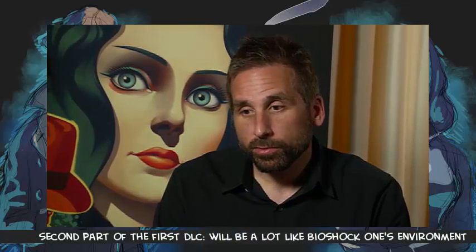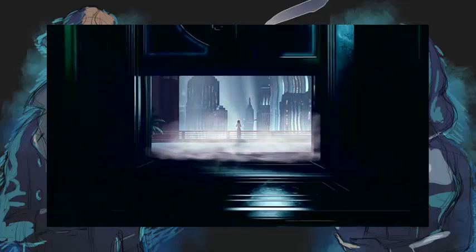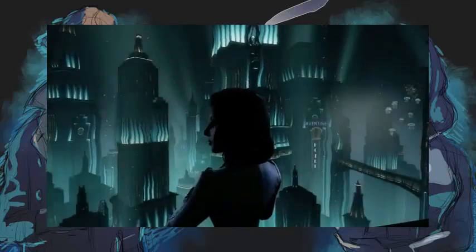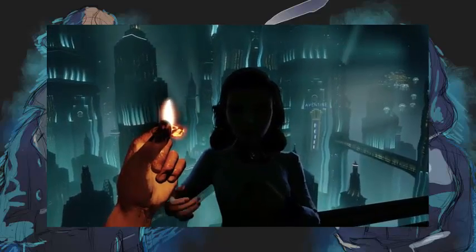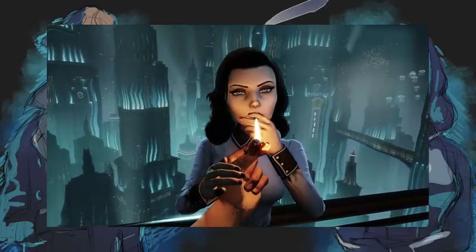The second half of Part 1 involves Booker and Elizabeth going through the course of the plot to one of Fontaine's old department stores that was shut down by Andrew Ryan and sunk to the bottom of the ocean with all of Fontaine's cronies in it. When you go down there, it's very much a BioShock 1 kind of environment where they're all spliced up, things are kind of crazy and gone around the bend. So half of it is like a beach sequence and half of it is BioShock 1.